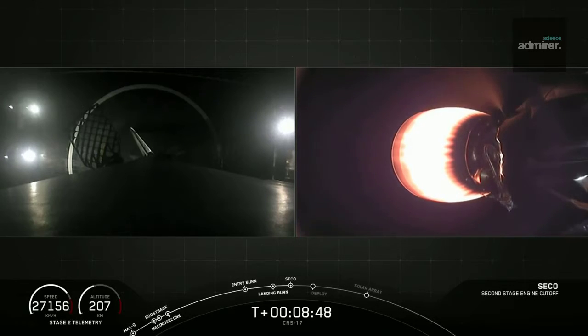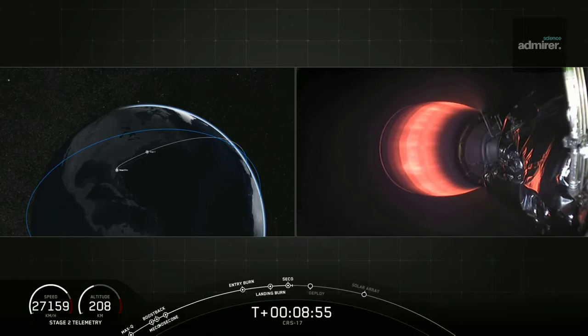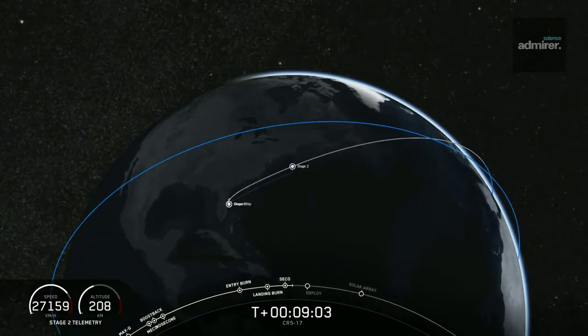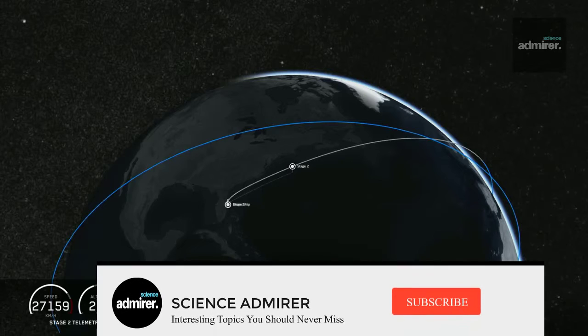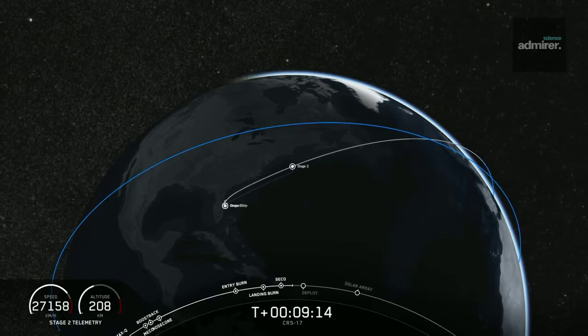So now going back to our primary mission, our second stage — it looks like we just had SECO, the second engine cutoff, which means we're coming up on Dragon separation soon, waiting for confirmation of good orbit. And we have confirmation of good orbit. And we've got this live view of the Dragon trunk from the second stage, the forward end of the second stage. We're looking directly into the trunk of the Dragon. Inside of the trunk of the Dragon, what you can see there are some of these science experiments that Dragon is taking up to the International Space Station.